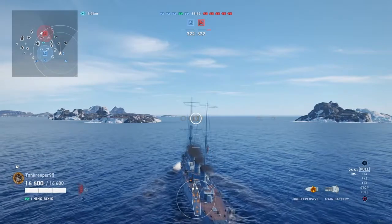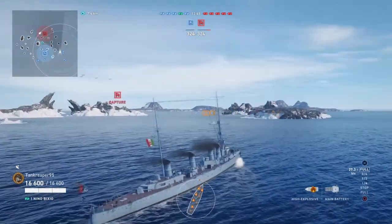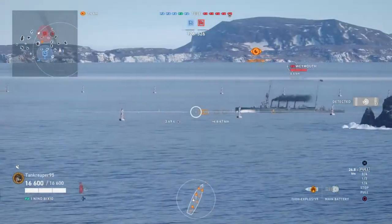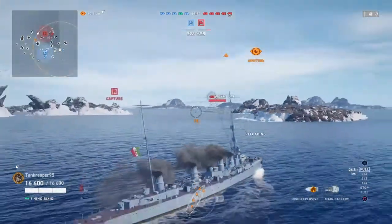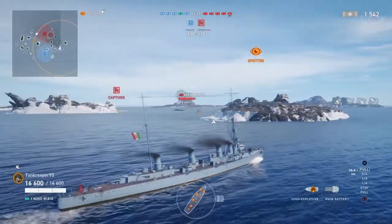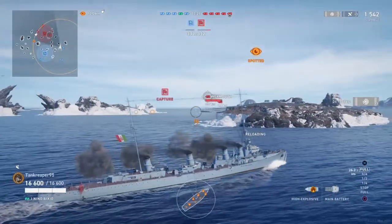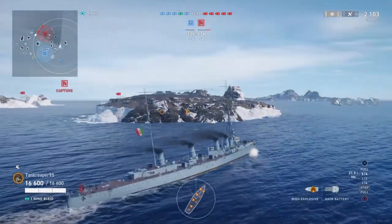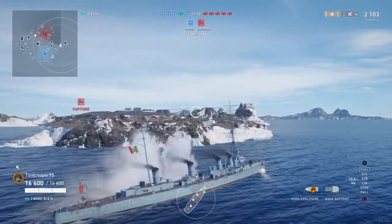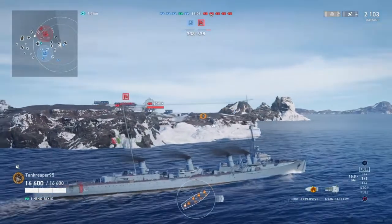We're just waiting here to get into battle, expecting to find some enemy ships. I do get spotted right here, and I do spot one too. This guy doesn't really pay attention to me, so I fire at him and he doesn't shoot back, which is pretty good. I fire my first salvo at him and did about a thousand damage. I fire a second salvo and only got one hit on him. One of his teammates is trying to shoot me right there.